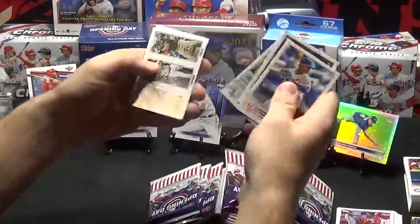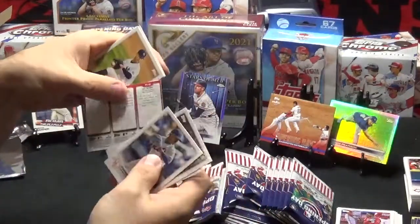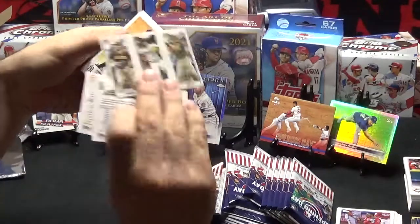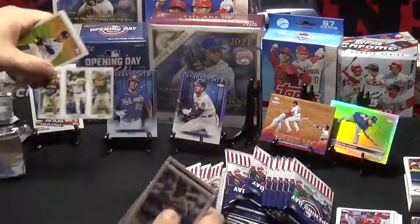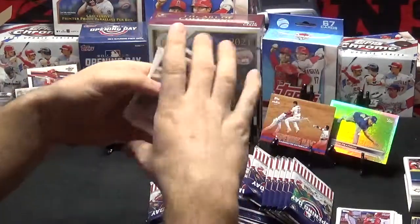Stroman, Long, Seeger — that's kind of an interesting one there. It's like three separate cards there, that's kind of different. Kluber, Louise Robert, and Adam Wainwright.